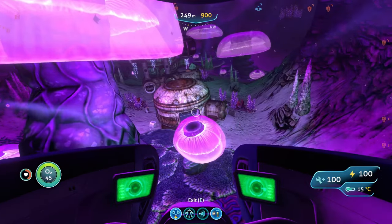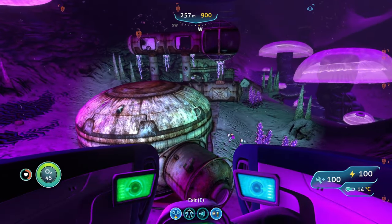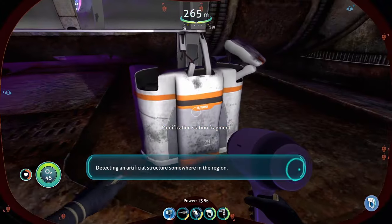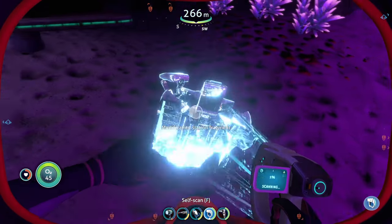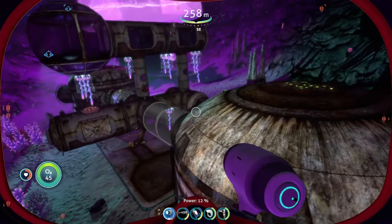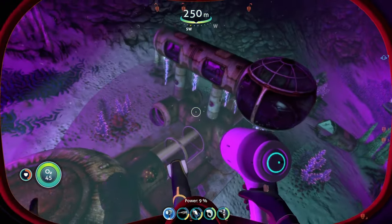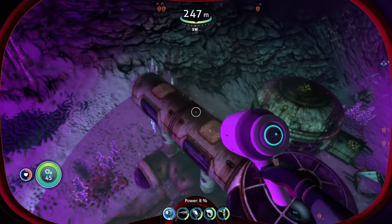Once you are at the Degassi base, you can start looking for the modification station fragments. There's one on the left side, another fragment on the right side, and a third one sort of behind everything. In total I was able to find three fragments here, and they were all outside of the Degassi base contained within a super tiny space.